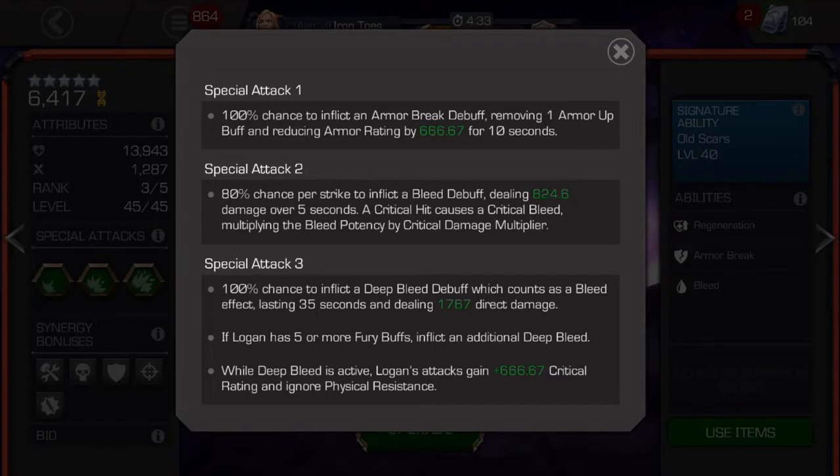Special 2 is probably the one you're going to want to use often. In the shorter fights — which you'll probably be using him for — you can get a chance at a critical bleed, especially if you fire this off first. If he's awakened, you can get a really nice critical bleed, especially if you get 2 or 3 out of 3. His special 3 inflicts deep bleeds lasting 35 seconds, but it doesn't really output a lot of damage. You certainly wouldn't want to use it against anybody that's bleed immune. In my opinion, the special 3 didn't really crank up the damage, and for the shorter fights you'd be using Old Man Logan for, it's probably just better to skip it.